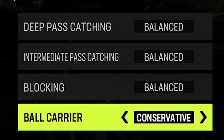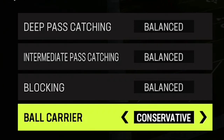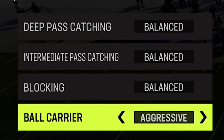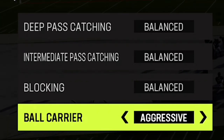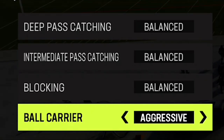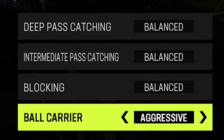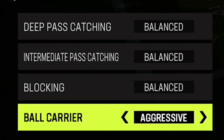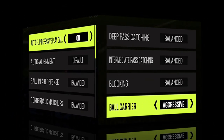Not quarterbacks, not running backs, not receivers - which also fumble a lot. So to me, this is the most important one when it comes to offense. All the other ones I leave alone because I don't think they really help at all. If you're in a situation like a fourth and one and you need to pick up a first down, setting the ball carrier to aggressive might be helpful, but you also increase your chance of fumbling. So I wouldn't keep it on there for very long.